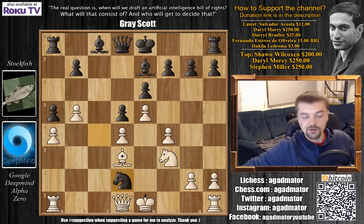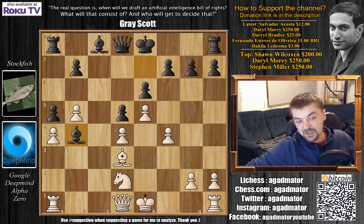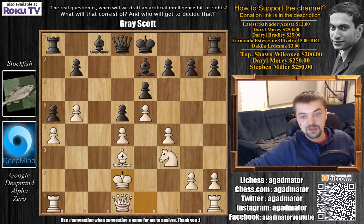Knight captures on D2, and here you can't capture with the Queen — if you capture with the Queen, Bishop to B4, you lose the Queen. On the other hand, after Knight captures on D2, if you play Knight captures on D2, after Bishop to B4 pinning the Knight, you have to castle. And after Bishop to C3, your Rook is attacked and you're losing the D4 pawn. So after Knight captures on D2, AlphaZero had another idea: King captures on E2. Bishop to D7 was played, and now the star move of the game — King to E3.